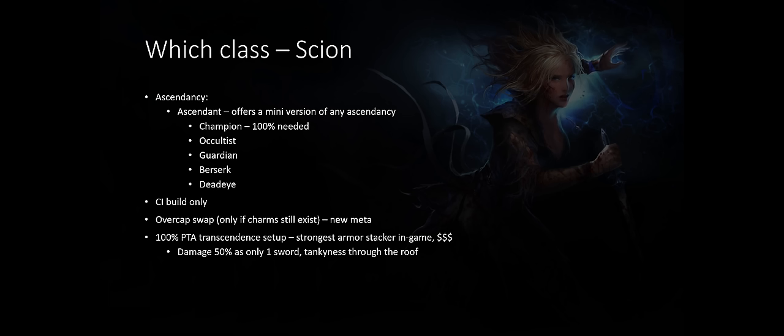The second mini ascendancy you can choose is either Occultist, Guardian, Berserker, or Deadeye. Deadeye is usually reserved for projectile skills only. I suggest either Occultist or Guardian, and then use the Forbidden Flame or Flesh combo with Berserker or Deadeye. Scion builds are CI builds only — Chaos Inoculation renders your HP at 1 but makes you immune to any type of chaos damage. You can play the build at quite a small budget, and you can do an overcap swap quite fast if charms still exist.